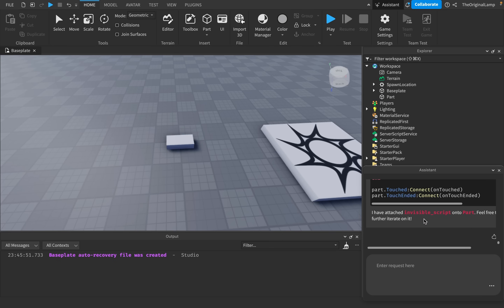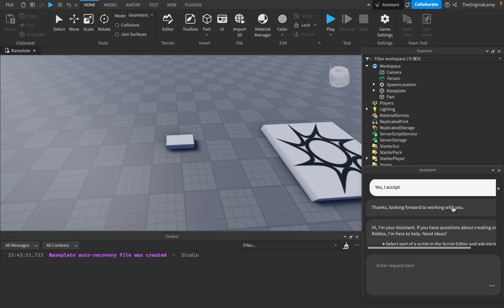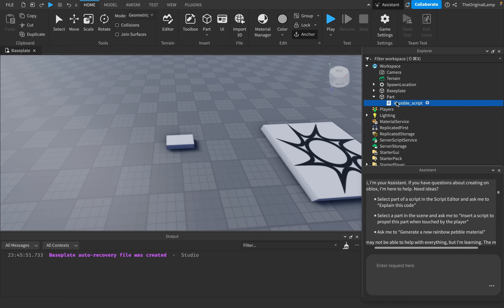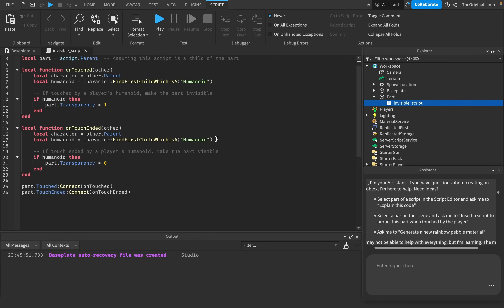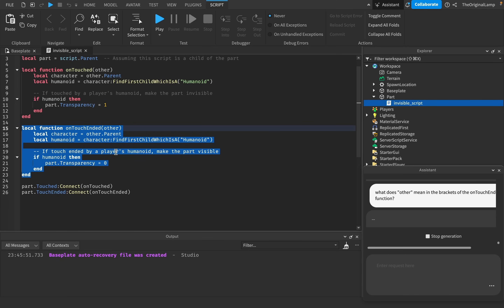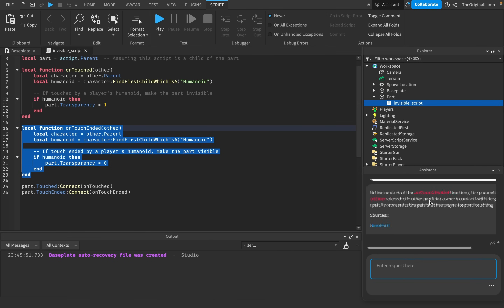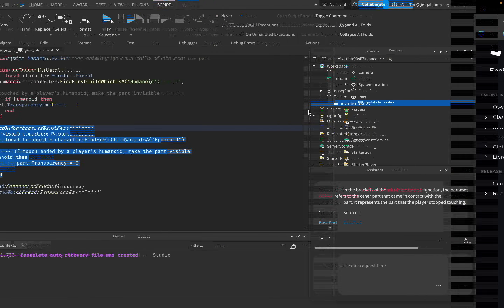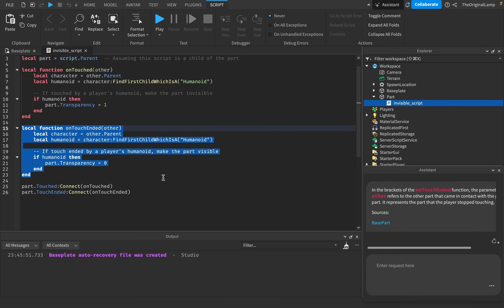The possibilities are actually insane. At first I thought it was just an AI that gives code suggestions, but this is more. You can select part of a script and ask it to explain the code. So I'll highlight a section and ask: 'What does other mean in the brackets of the touch ended function?' And it explains that the parameter 'other' refers to the other part that came in contact — the part the player stopped touching. It even gives you sources. That's so cool.